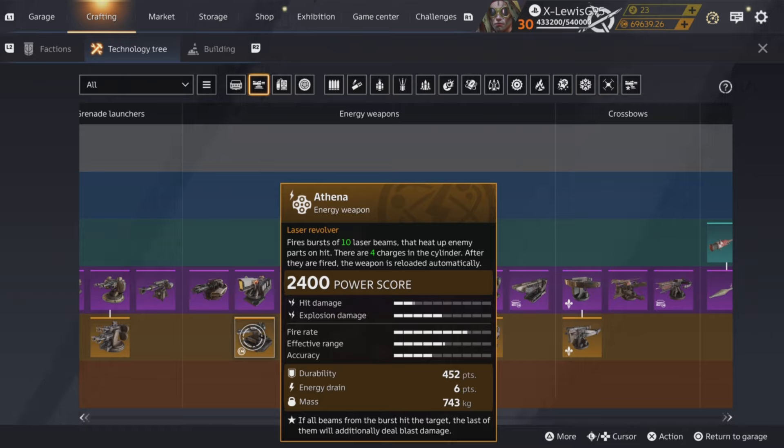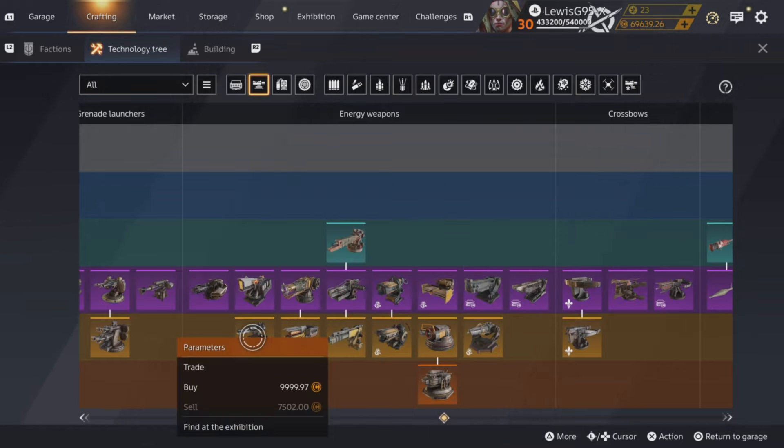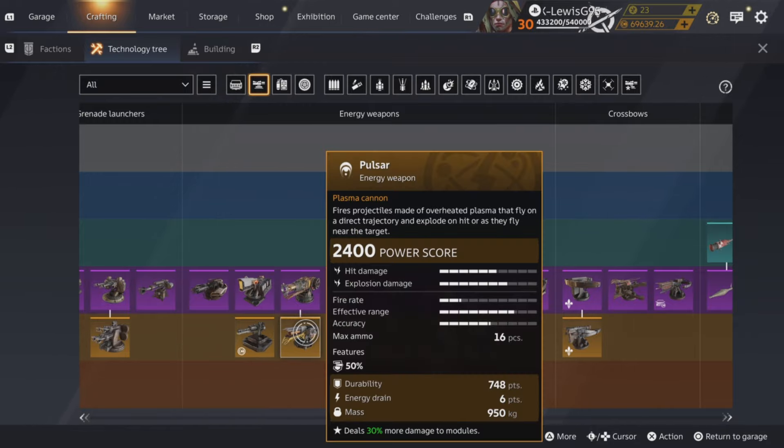Athena's not very good — easy to hit, not that much damage. If you're shooting out like a Bastion with the energy damage, it'd be okay I suppose, but I wouldn't recommend them. And they are expensive as hell, so don't bother.